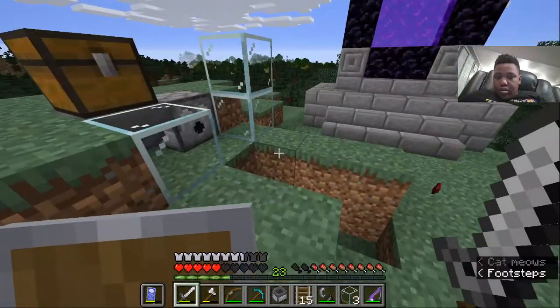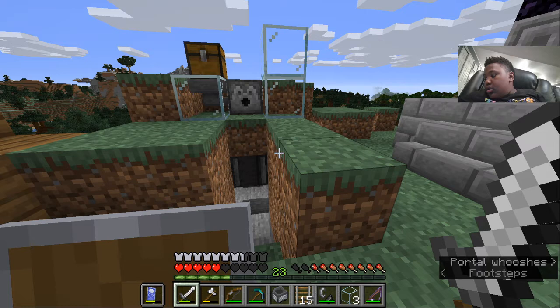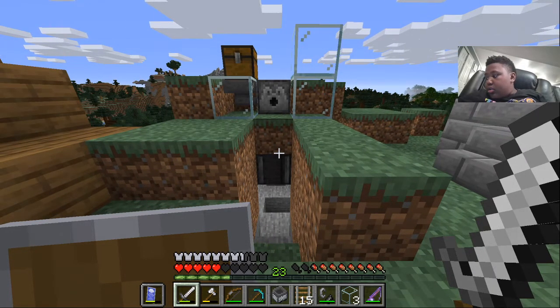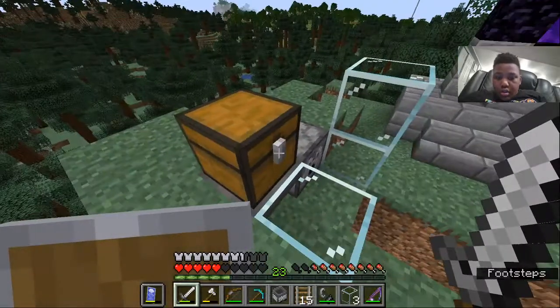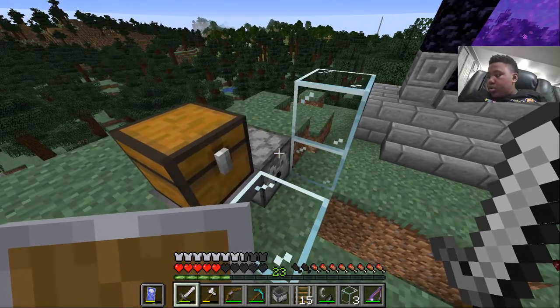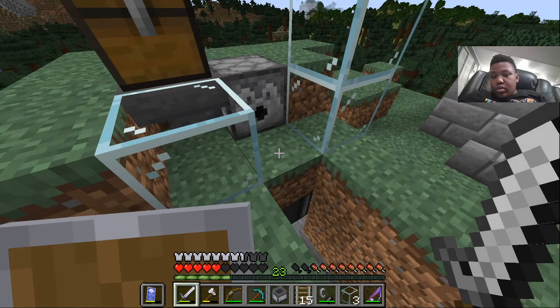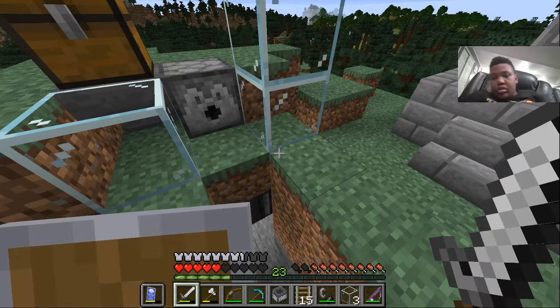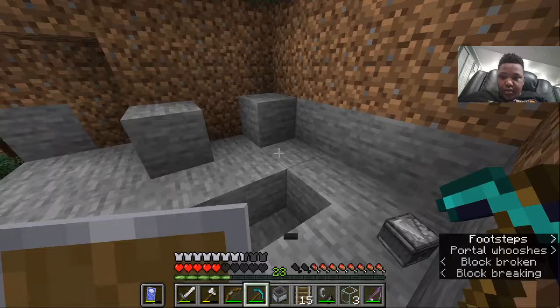First we need to figure out where we are actually going to build our farm here. We're gonna want to choose a block that the sheep is gonna stand on, and we'll build everything around that one block. We're gonna use this dirt block, and we're going to start on there. Right behind or to the side of that block we'll go ahead and dig out a space. We're gonna put our observer facing into the block that the sheep will stand on. The observer's gonna face into the block the sheep's standing on. So we gotta move this observer.